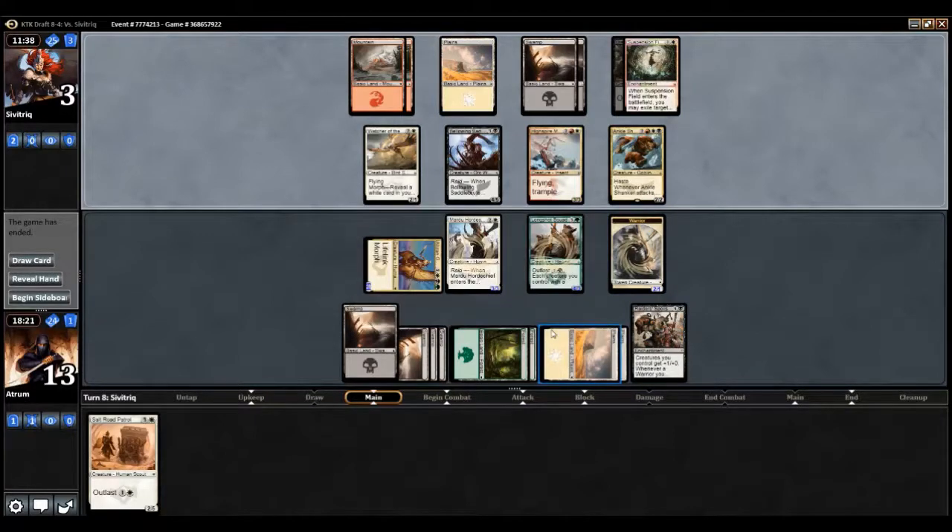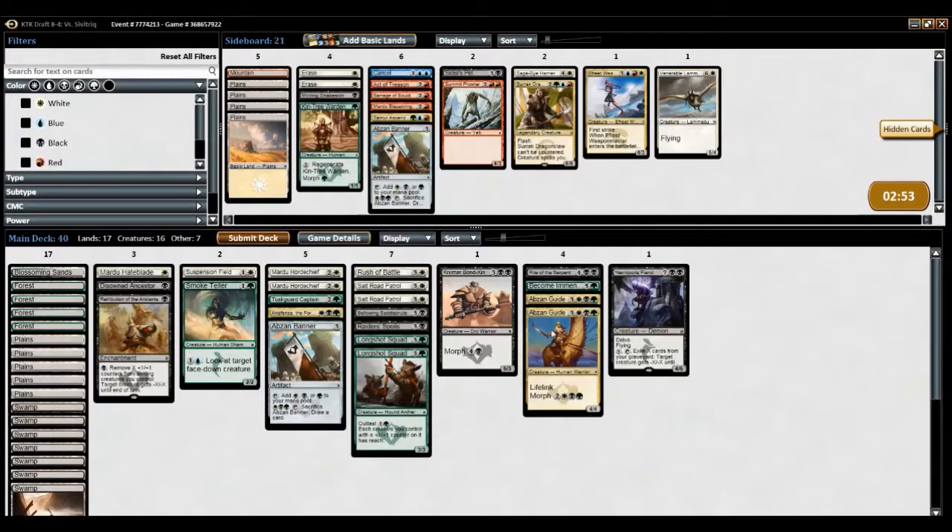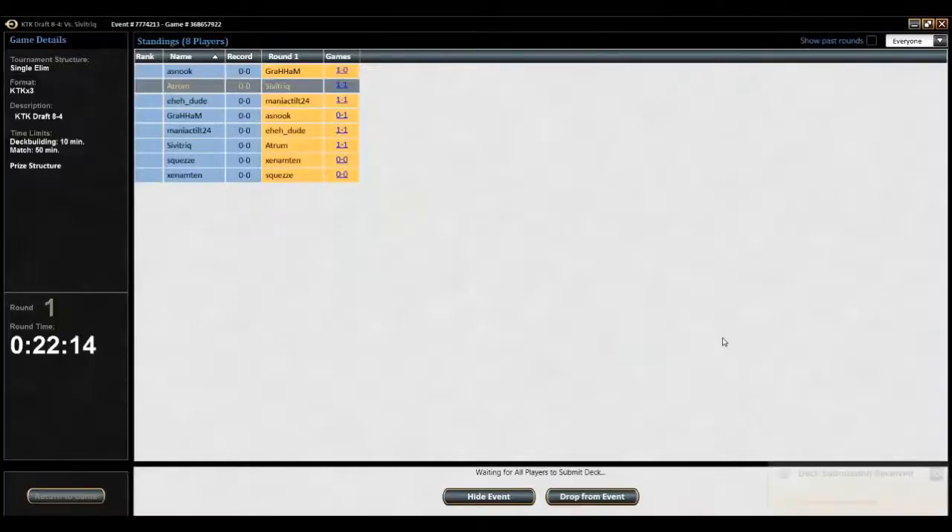We won that game. There's not much we can do against Ankle Shanker specifically — it's just an Ankle Shanker. We have three ways to answer it: Rite of the Serpent, Necropolis Fiend, and Retribution of the Ancients. Retribution would be particularly nice if active since it could wipe out everything he has. Our opponent is now choosing their sideboard, so they lost and are now preparing for the matchup.